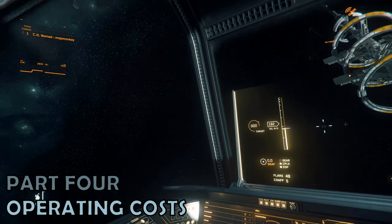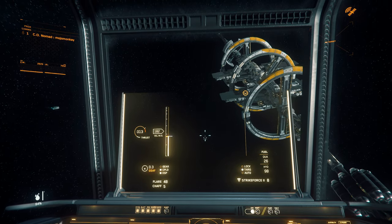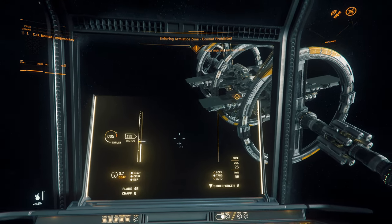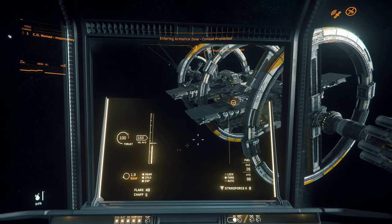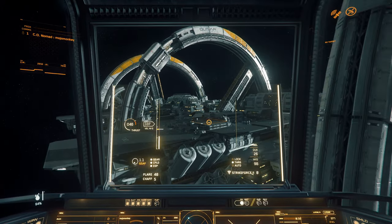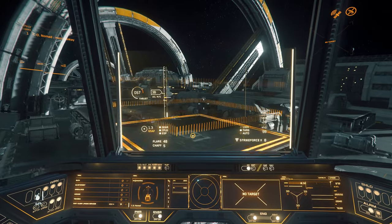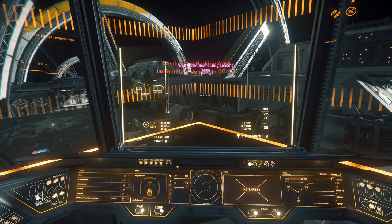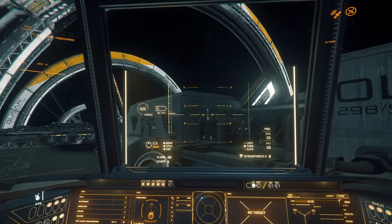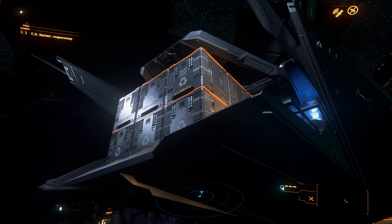Part 4: Operating Costs. Thankfully, as a starter ship, the Nomad is very cheap to rearm, repair, and refuel. The costs will mostly come from replacing the missiles if they've been fired. The Nomad is very thirsty for hydrogen fuel at the moment, though whether that remains the case remains to be seen. It is possible to refuel on the fly with the onboard hydrogen scoop, although it does take a while. But refueling the Nomad is fairly cheap, so probably just do that instead.